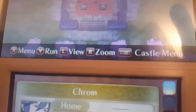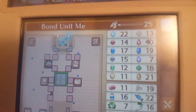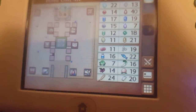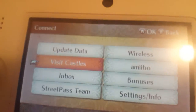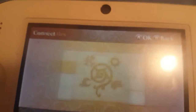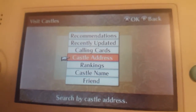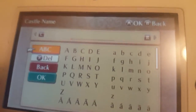Up here — my castle's name is 'Bond Unit Me.' Anyway, you go up to the crystal ball, press this, then press Visit Castles, and then you can put in the address or put in my castle name.